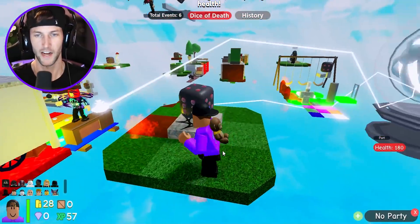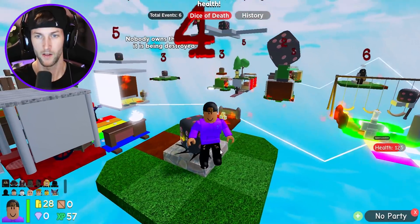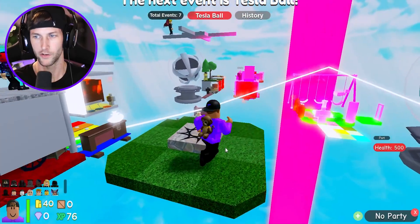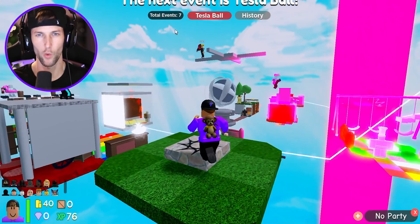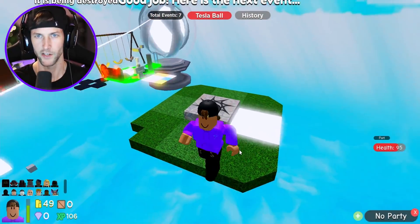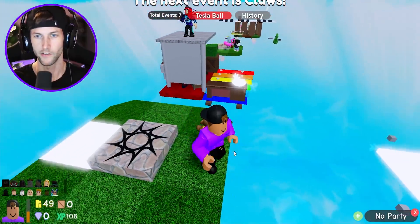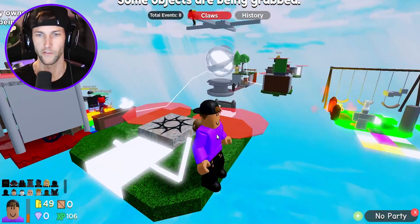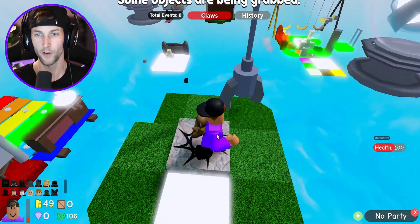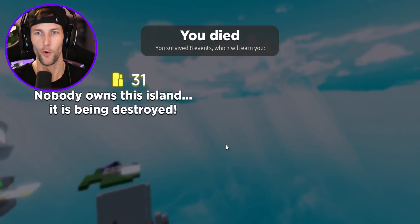Everything's happening so fast. Now there's dice falling out of the sky. Well, that's a four — what does that mean? Is that bad? Look how big that one is over there. Now we got another Tesla Ball electrocuting things. How long does this go on? We're already on the seventh event but we have 40 gold — I think we're doing all right. I just got to avoid getting oofed. The Tesla Ball is for some reason zapping me. Some objects are being grabbed by the giant claws. They're taking part of our island! This thing keeps electrocuting me — that Tesla Ball is so annoying.